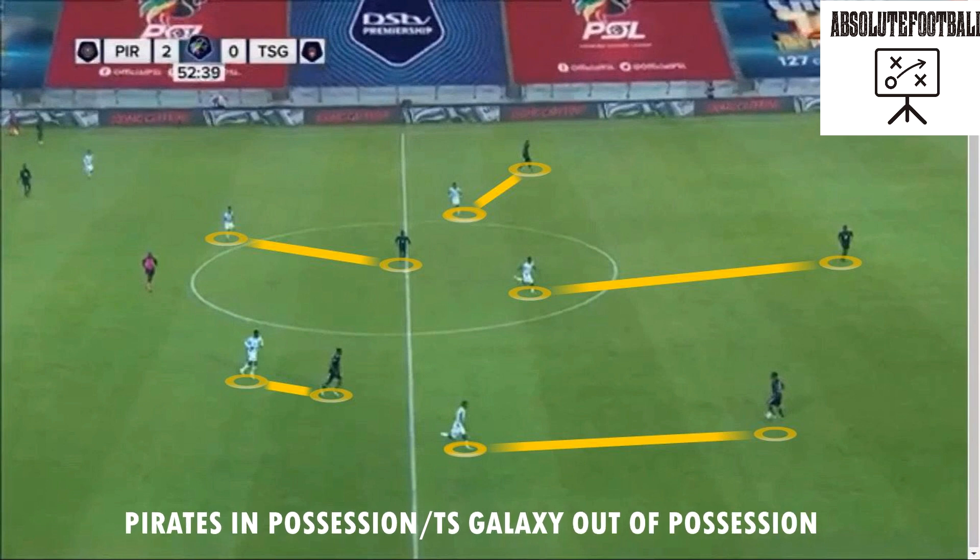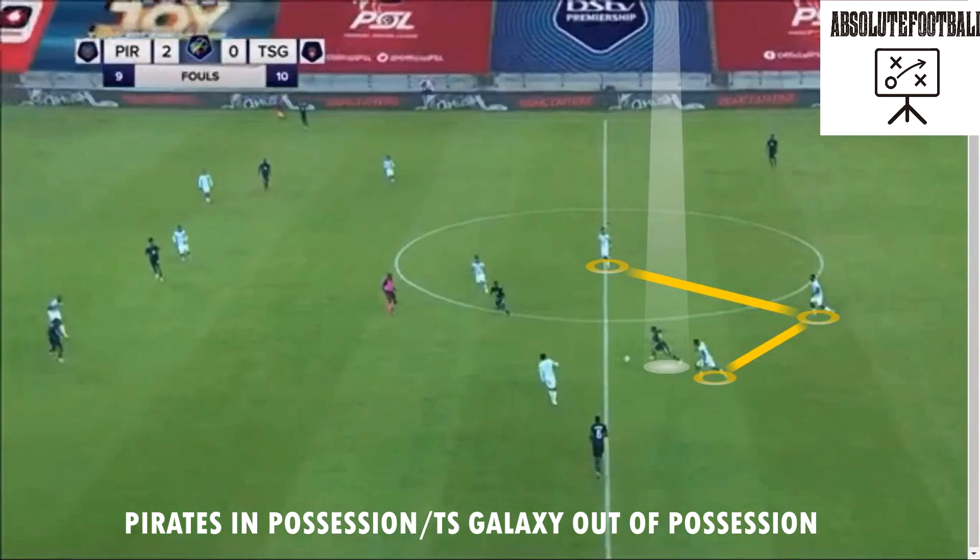TX Galaxy are man-for-man in a mid defensive block. Marco breaks out from the defensive line, escapes the first line of pressure, and looks to eliminate an additional two players.